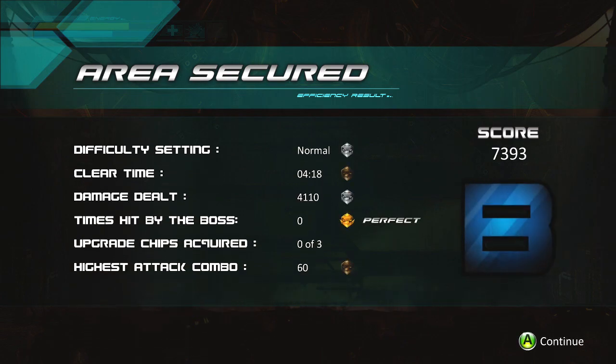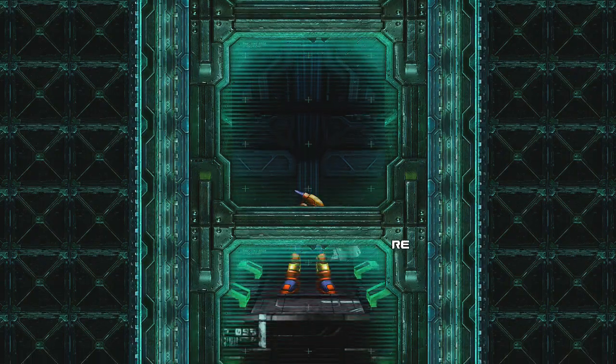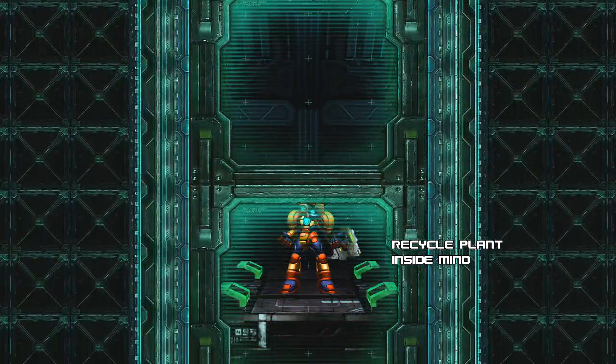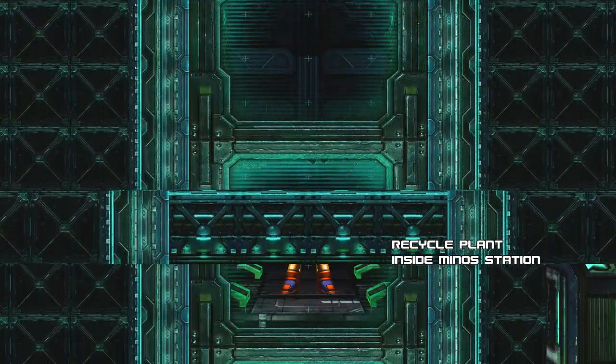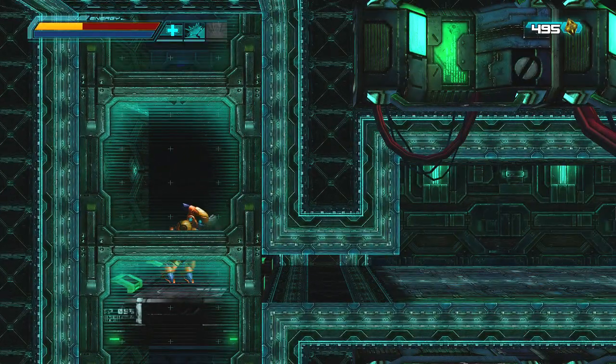Area secured. Got a B. Times hit by a boss: zero. Perfect — oh, that was good! Let's carry on. Nearly level two. Recycle plant, inside Minus Station — whatever you call it.